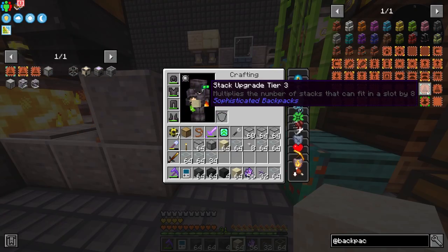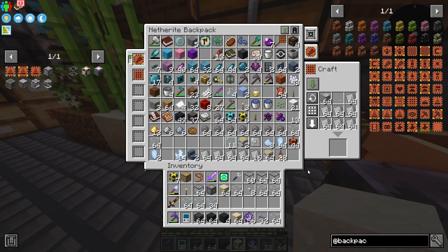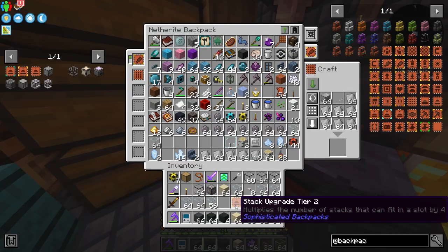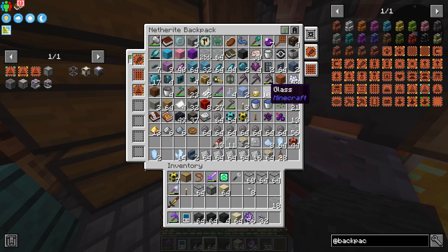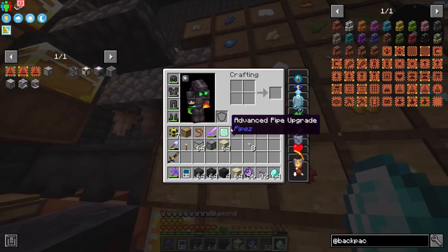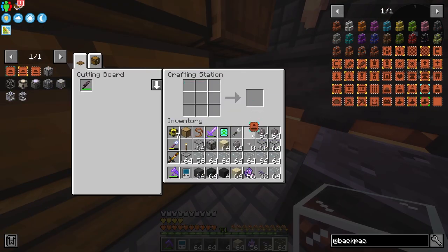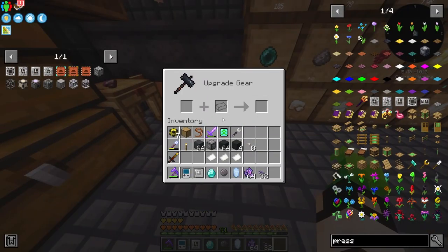My backpack is getting kind of full, so I was thinking about stack upgrades. Diamond level — maybe not. But Stack Upgrade One we can definitely do. Very nice — I pick up the glass, 256, expected more to be honest, but it's much better. Can we do diamonds? Actually, let's do it!